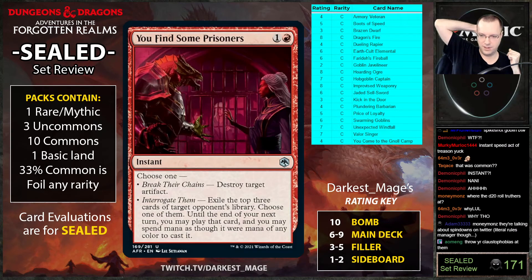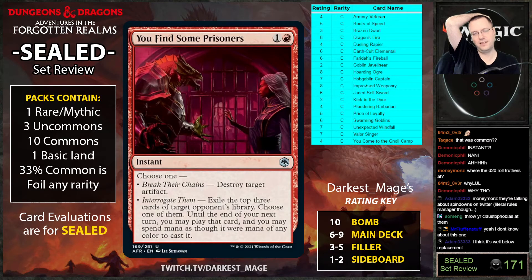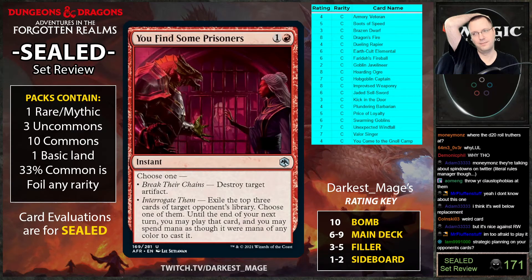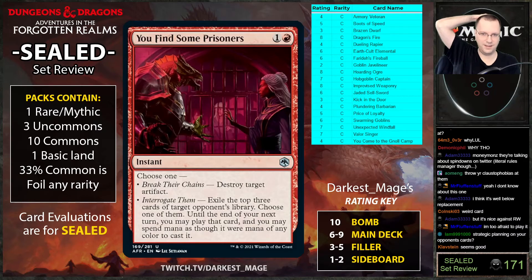Break Their Chains: destroy target artifact, or interrogate them — exile the top three cards of target opponent's library, choose one of them, and until end of your turn you may play that card spending mana of any color. I feel like I'm going to be hitting lands on this most of the time. I like the three deck damage. It's a shatter you can cycle — cool card, but I don't think it's good.